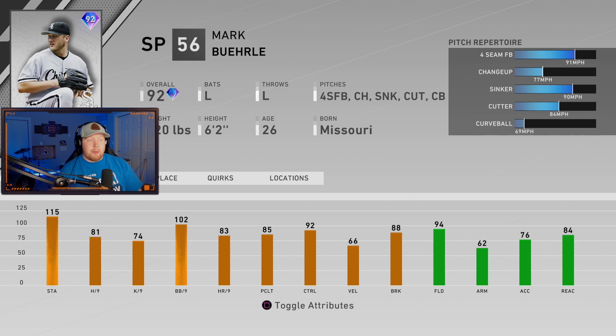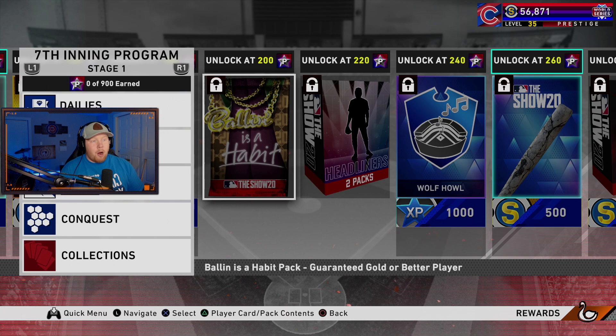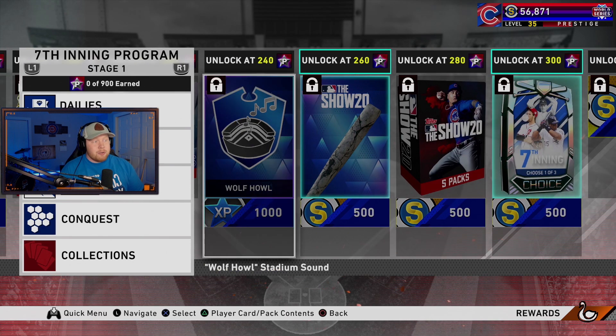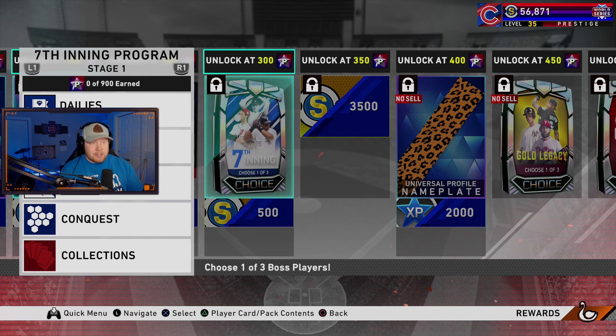We got prime 92 overall Matt Carpenter — this card is exciting. The attributes aren't quite like that Player of the Month Carpenter we got a few years back, but very good. Matched with the glitchy swing he has, this card is going to rake. Silver fielding — not bad. We've also got a ball-in-pack of 200, another two headliners at 220, and a five bundle at 280.